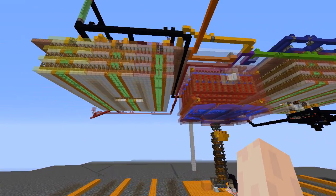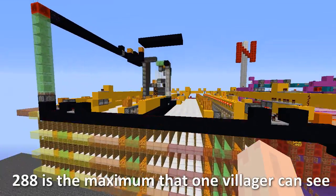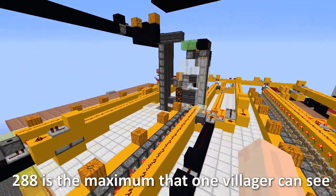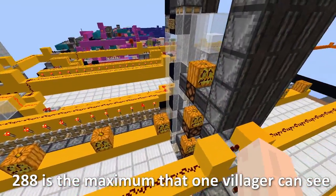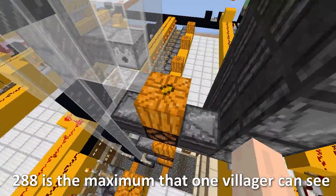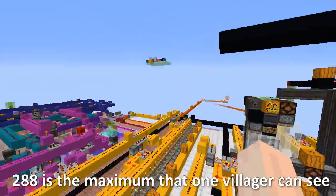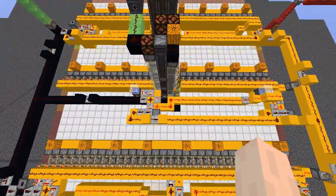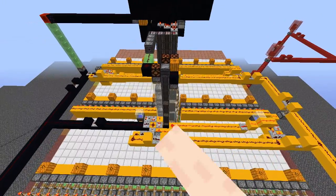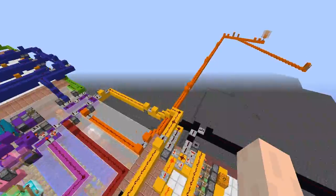Now 276 villages is very very close to the theoretical limit of 288. Beyond that we're getting into real glitches — double door registration and all that kind of thing. So 288 is the absolute maximum; this one is running at 276, and I took a little chunk on each wing to fit in this contraption so that the villagers can go up and down and register the doors at the right time.